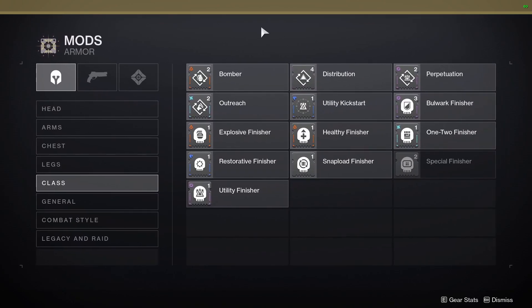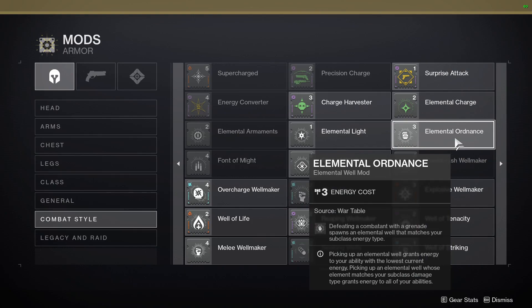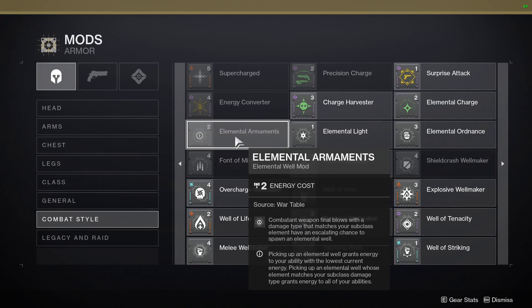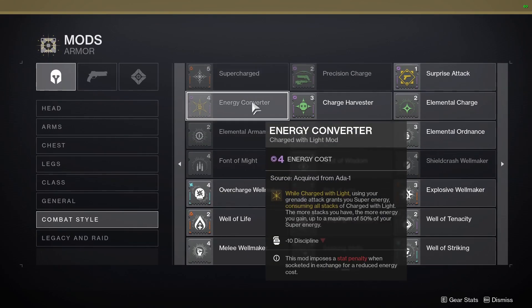For your class item, I wouldn't use any of these mods either — I'd use an artifact mod. For elemental well mods, you could use something like Elemental Ordnance if you're top tree Voidwalker. For bottom tree, I would probably stick with Melee Well Maker, since you're going to be devouring your grenade anyway. Or you can use Elemental Armaments, and you could pair this with the likes of Font of Wisdom or Energy Converter.